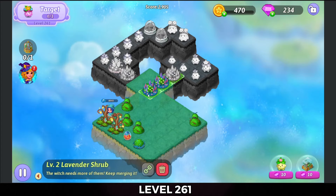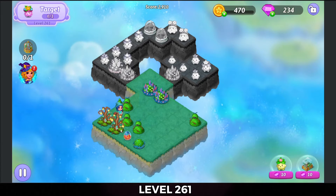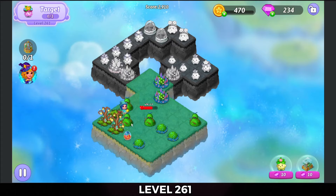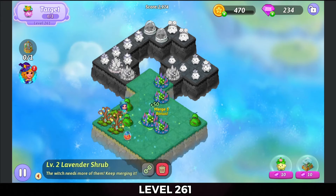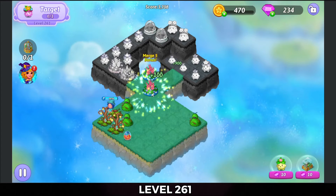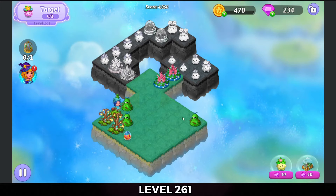Make a three merge. We'll do a couple more of those. Five merge there. That'll give me a five merge with those lavender shrubs. Let's draw a couple more of these bush monsters.